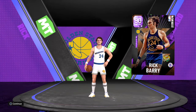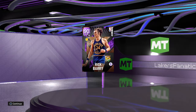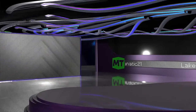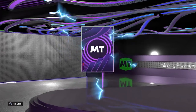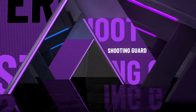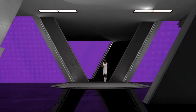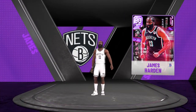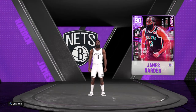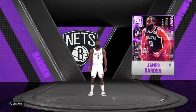That's a huge dub right there. And then the main one, the main amethyst we want to open is the James Harden - yes sir. That is the final pack we're gonna open in this video. The man of the hour, James Harden - shooting guard, the Nets. The free glitched James Harden, the Beard. You love to see it - we got James Harden, that's a huge dub!